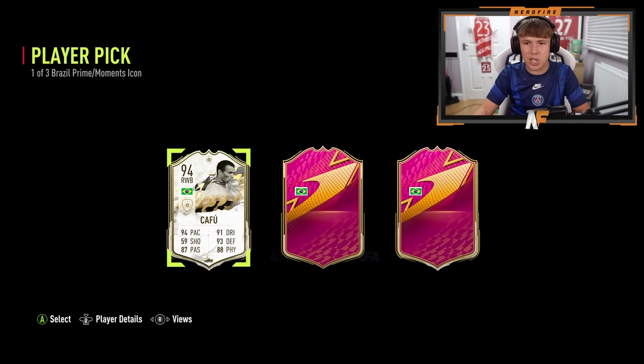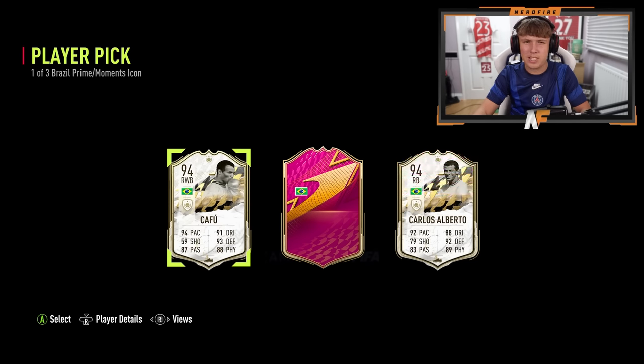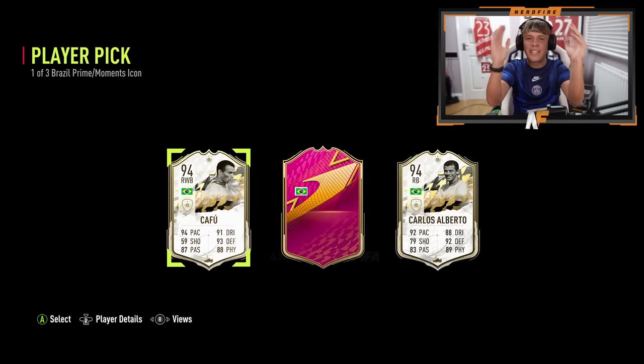Next one on the right: 83 passing, 89 physical. Oh my god - we've got two right backs so far! We've got Cafu and Carlos Alberto who are both right backs. Give me an attacker in the middle please - a Ronaldinho would be sick, a moments Kaka please. It's probably going to be another defender or Rivaldo.